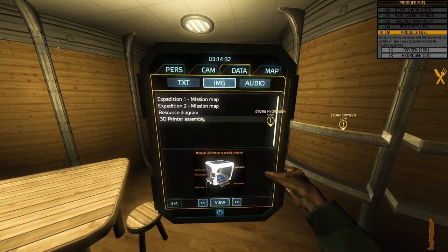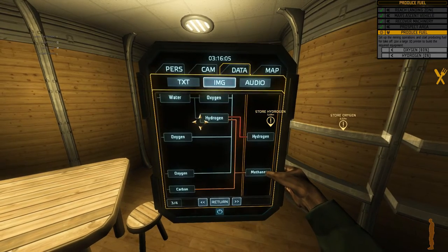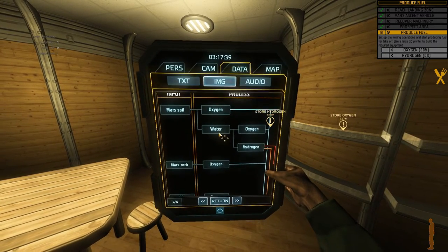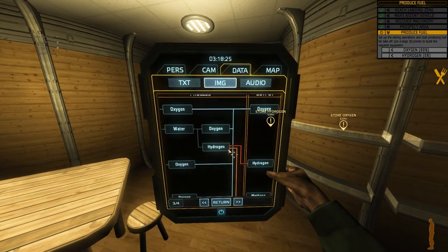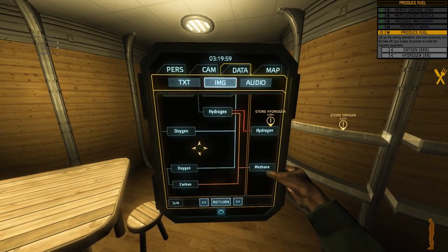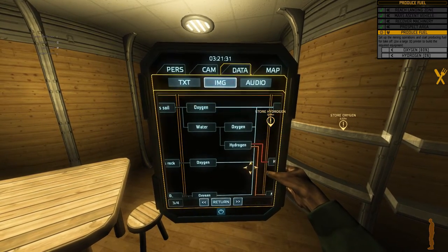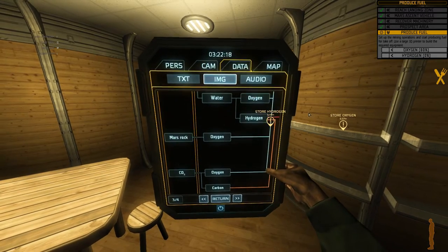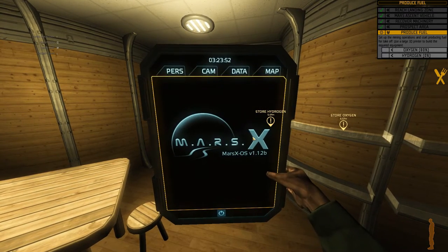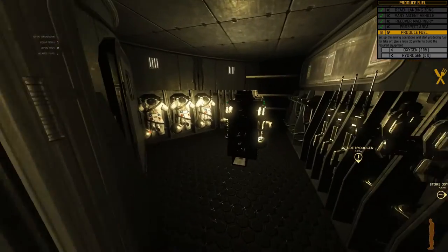I don't want the construction tool. Let me check the datapad for a few moments while waiting for the solar storm to get out. Data, image, resource diagram. Let's view it. So I need more soil. Output hydrogen, methane. We can divide more soil into oxygen and water, and water into oxygen and hydrogen. Then we can use the hydrogen for this and oxygen, obviously, for oxygen. But to make methane, we need carbon and hydrogen. How do you make carbon from CO2? How do you make CO2? We'll burn that bridge when we get there. I think the solar flare could be out.